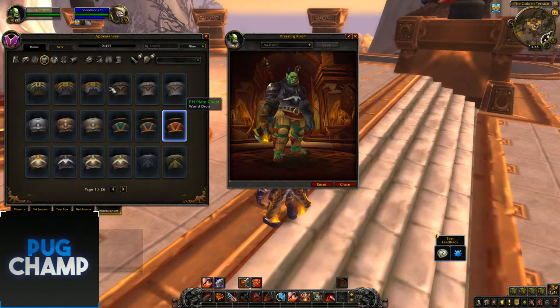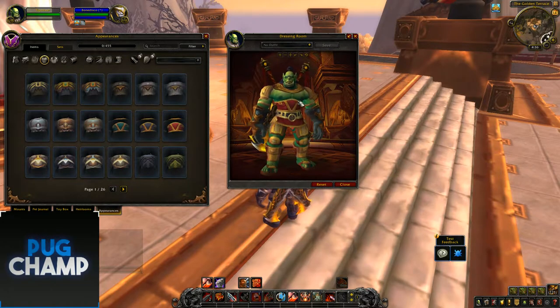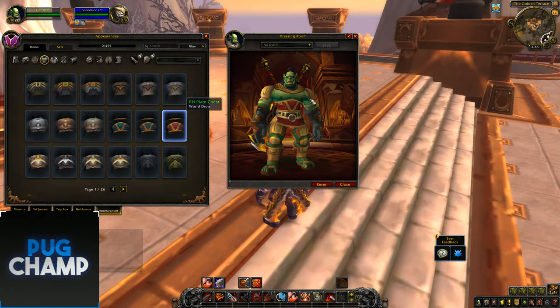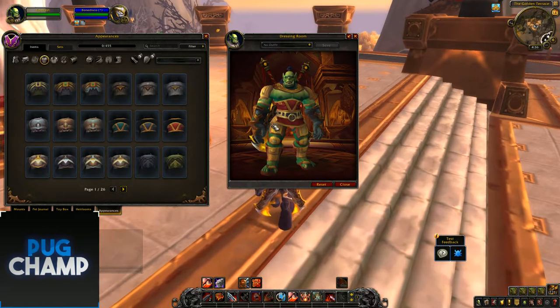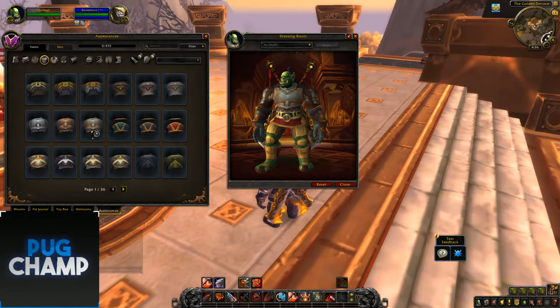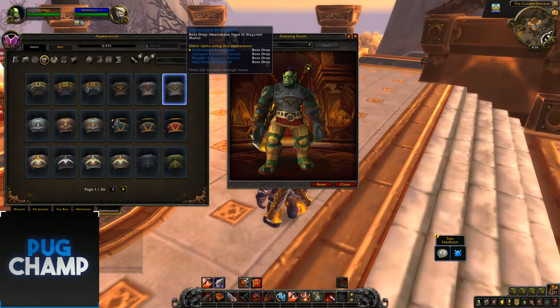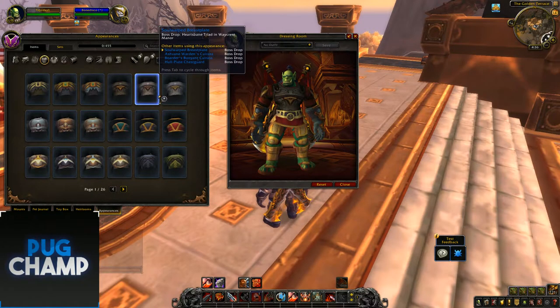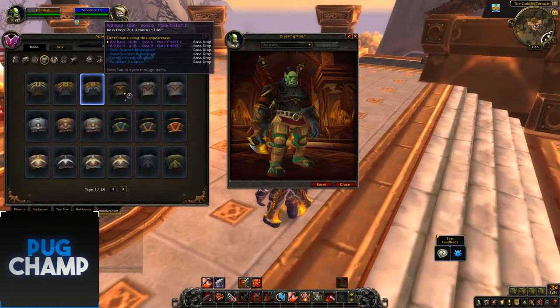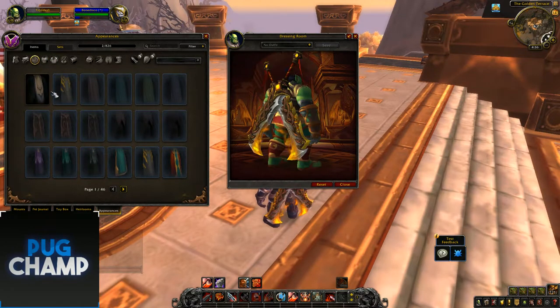Next we'll go through chests. This is the chest for the Zandalari set — it looks really good. It just shows off the muscles and the abs, though I'm not sure what will appear there on a female character. Next one is black and blue — pretty good. The next are the Kul Tiras ones with a pretty simple design. Next are the dungeon ones — just recolours. The next ones are what seem to be world drop ones — they have a kind of cage design and look quite cool with different recolours.